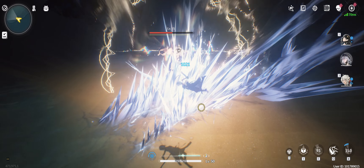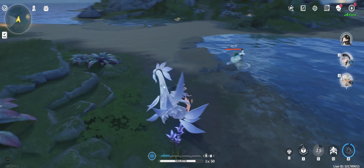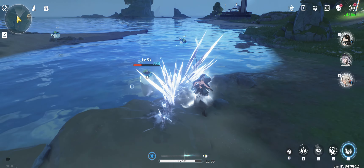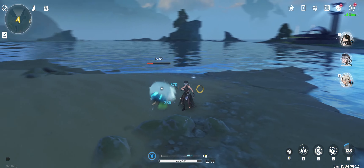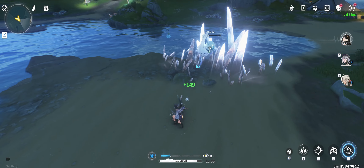The basic gameplay loop for Sanhua consists of placing ice constructs on the ground and then detonating them. She's able to create three types of constructs: her intro creates an ice thorn, her skill an ice prism, and her ultimate a glacier. All of these can be detonated with a perfectly timed heavy attack. Each successful explosion not only deals damage, but also generates 15 concerto energy.